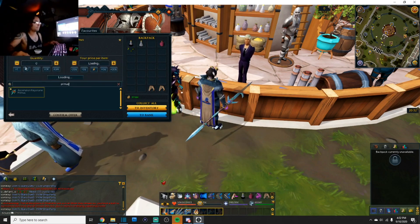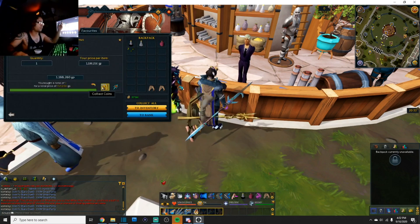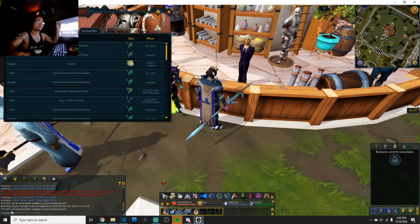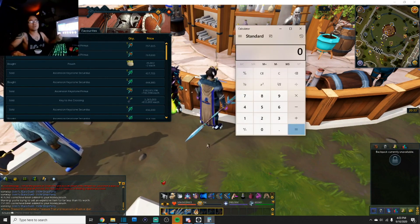So we're checking out Primus Ascension keys. We buy one, bump the price up twice — this gives us our high margin. Then we take the same key, sell one, and that gives us our low margin. Here we have our high margin and our low margin. The low margin is the price you can buy the item for; the high margin is the price you can sell it for.